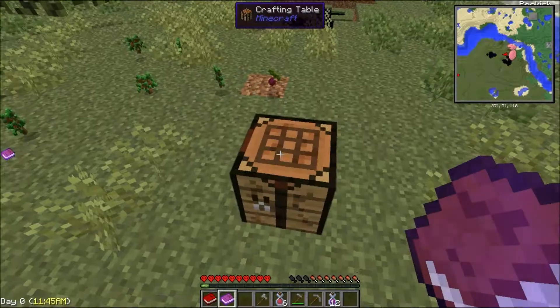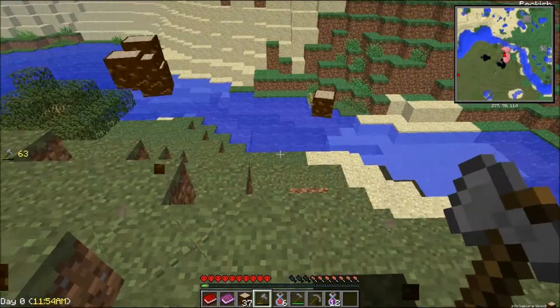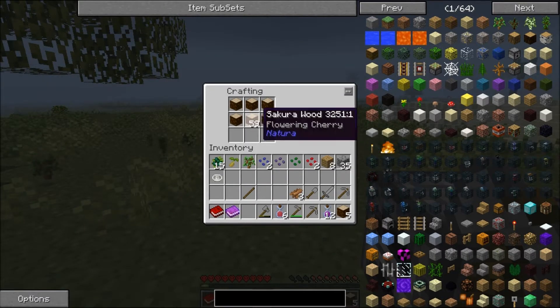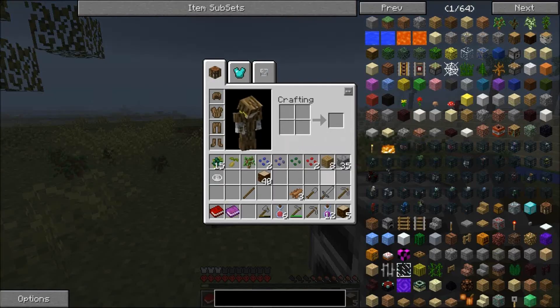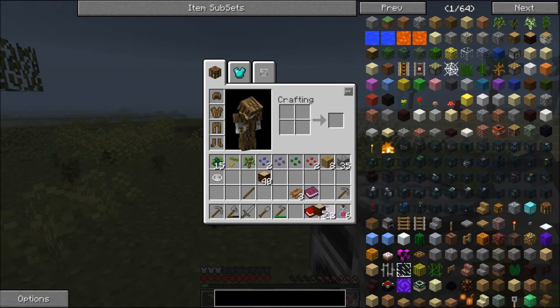All right, I guess it's time to make a wooden armor at least before I face this guy. Before I face this guy I will make a wooden armor. All right, boom. This is number one, two, three, four and five — this goes here.